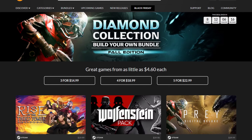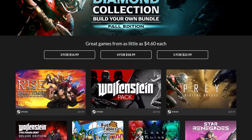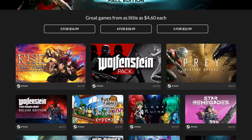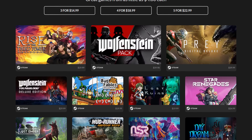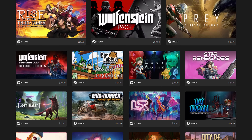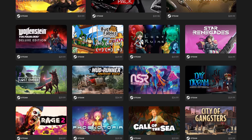Another thing to keep your eye out for are bundles. Bundles are a package deal — you buy the bundle and it gives you keys for a couple of different games. Generally speaking they're themed after something, like an action game bundle. At times, buying a bundle can be cheaper than buying one of the games in the bundle by itself. The only real caveat is that sometimes bundles have games you may not be interested in bundled with games you are. But given you get those keys anyway, you can either add them to your account or give them to a friend.